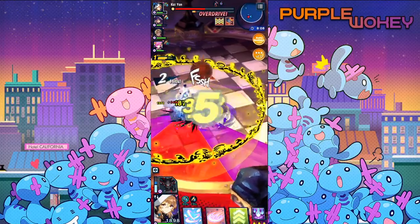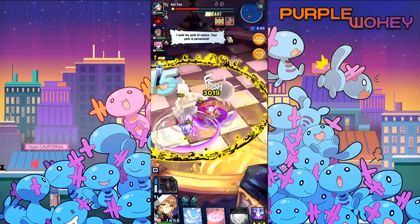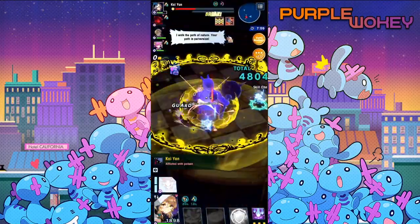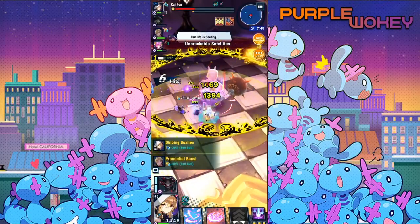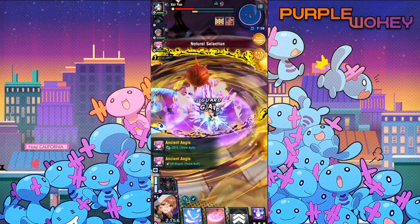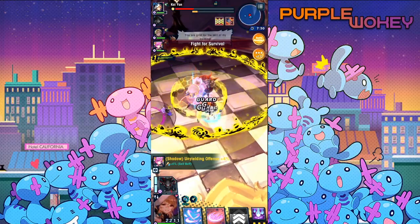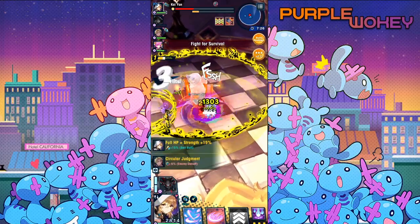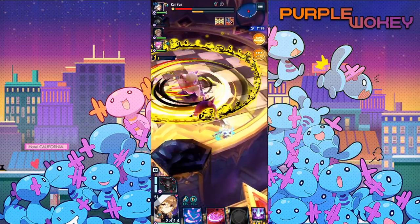It looks like they're doing pretty fine right now. I don't see them having much trouble yet. But there's the break. Ieyasu's pretty close to dying though. Cleo already used her skill 1, so that means Ieyasu is dead. As long as Cleo doesn't die, it's fine. You don't need Ieyasu. All you really need is enough units to kill him, and he's pretty close to dying already, so it's fine.